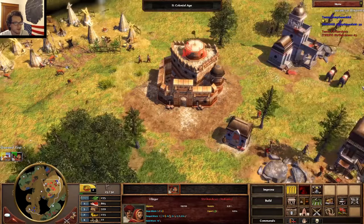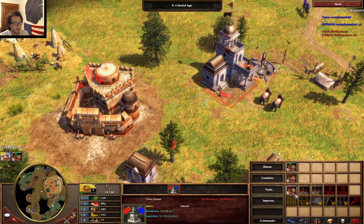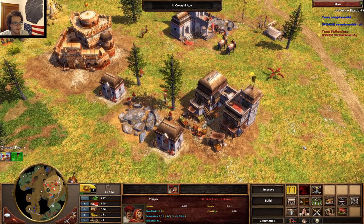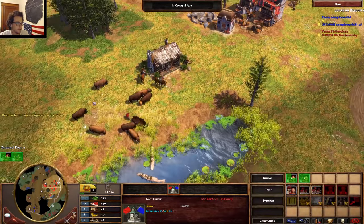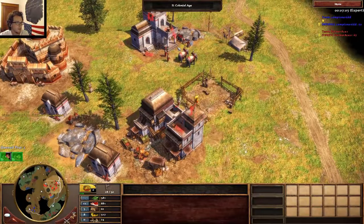Where'd this guy go? Oh, he's right there. Let's drop that consulate. We're going to switch it to the Ottoman consulate. We're going to train five sepoy right now just because we're going to need it.